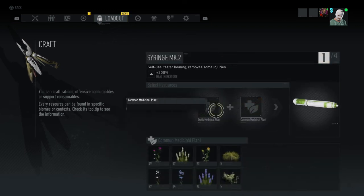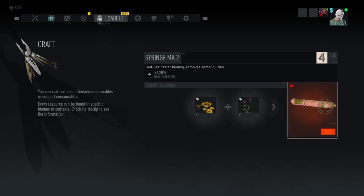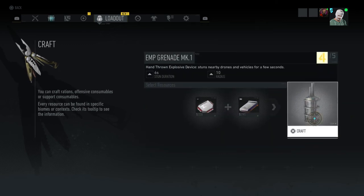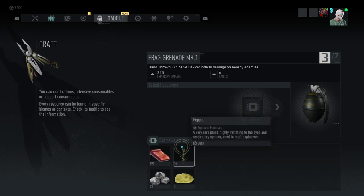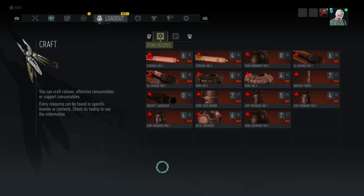So if you want to just get all your stuff up, you can use the plants you've gathered and it's easy. As you can see. And there we go — crafted all our items.